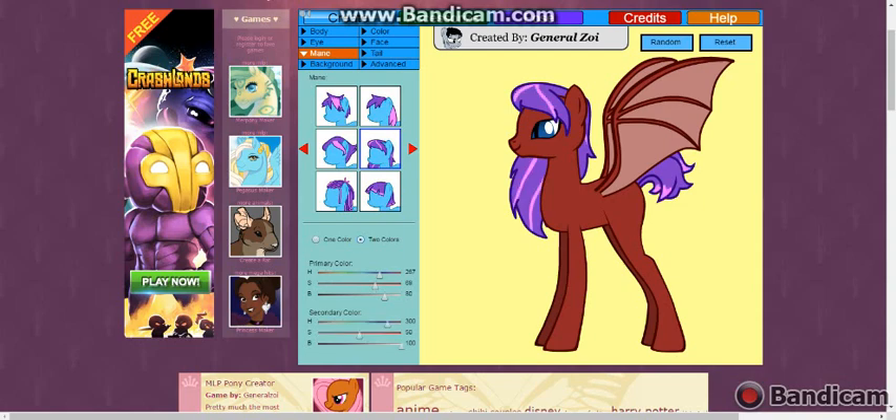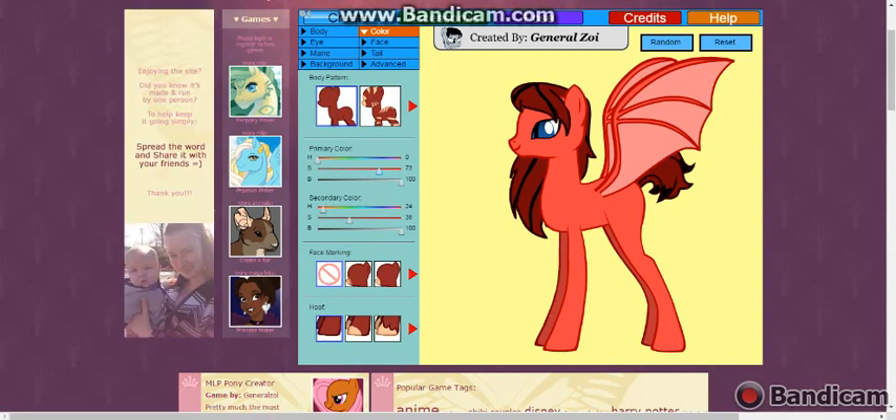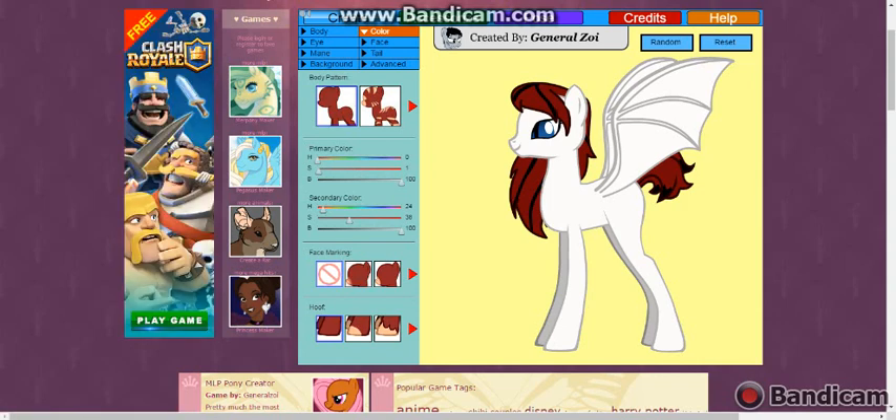This one will have to do. She has two colors to her hair. One is like a red, but it's a dark, dark red. The other one is black. I know there's been a lot of black out there, but just bear with me. So that's her. Her actual body color is white — white like Celestia. Yeah, there we go.